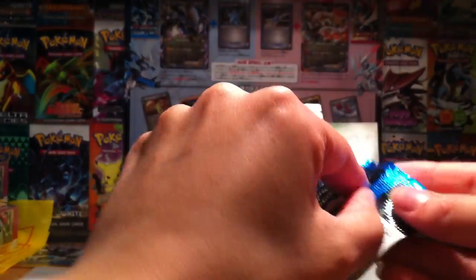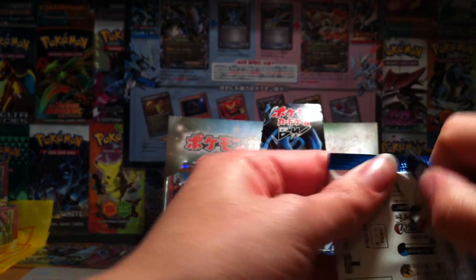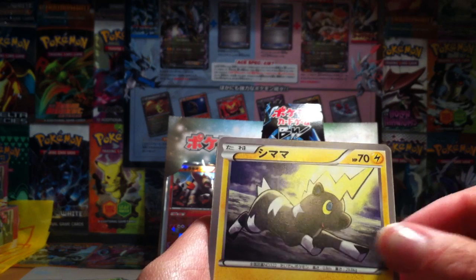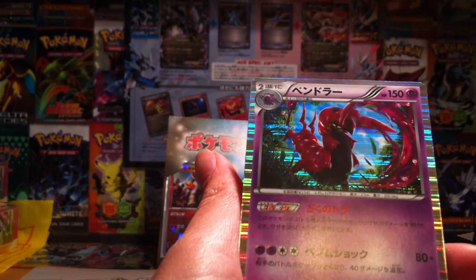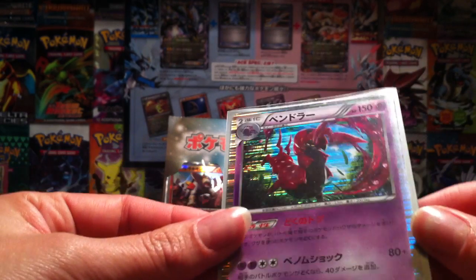I almost knocked my drink over on top of all my cards - that would have been slightly awkward. I should probably move that. We've got Darumaka - that's Darumaka's turn. What a cute one. Poli, and a Frillish, and a Scolipede holo. That is a weird looking Scolipede if I do say so - a freaky looking Scolipede. It looks kind of jelly-like. It gives me the heebie-jeebies.